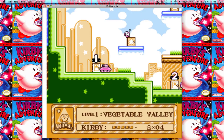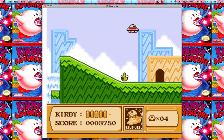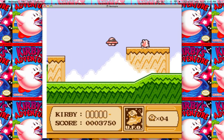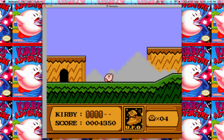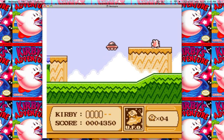Let me get back in here and show you one more method. For this second one, we're going to need to go someplace safe where we can keep our ability, get hit, and hit select at the exact same moment. We need to get hit and hit select at the exact same time — I'm going to spend some time trying to do this for you.